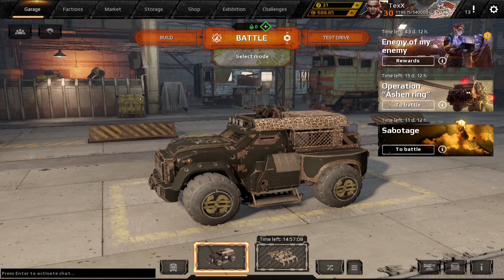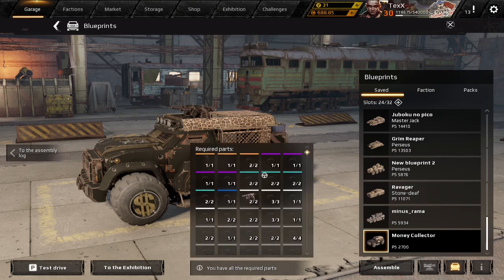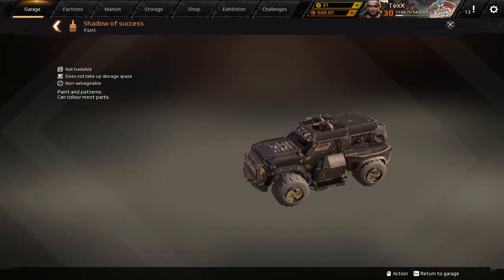Hello and welcome to this little demonstration about a freebie car you guys can get — link in the description. If you follow the link, click it, and log into it via your account, you will be able to get this car for free. It comes with a variety of cool items like this new paint set.